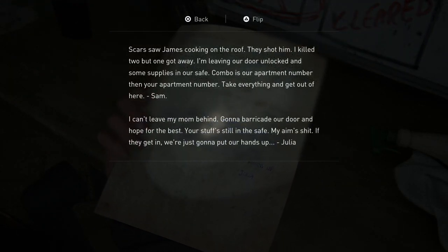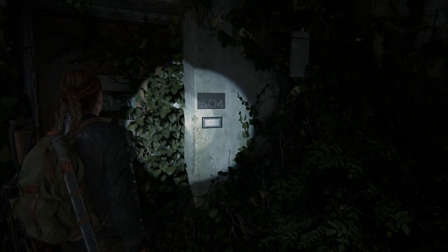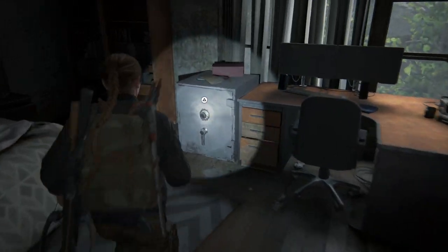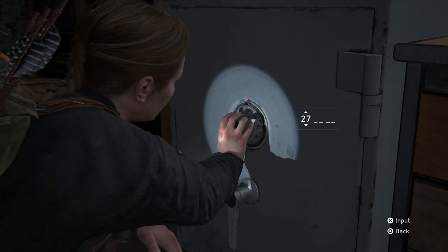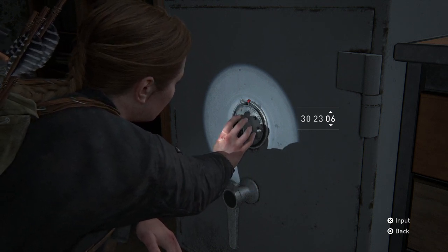Number 14 is on Abby's Day 2, during the Shortcut chapter. In this apartment, there's a note that mentions the safe combination is the apartment number followed by the neighbor's apartment number. Check the door numbers outside and you'll find that is 302-304. Come back inside and the safe opens with 302-304. It's got parts, crafting supplies, and ammo.